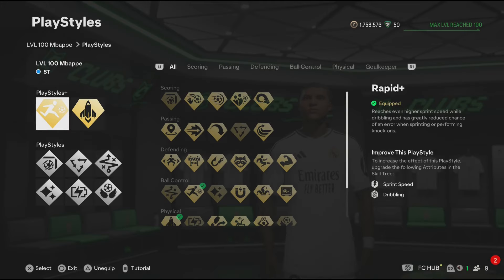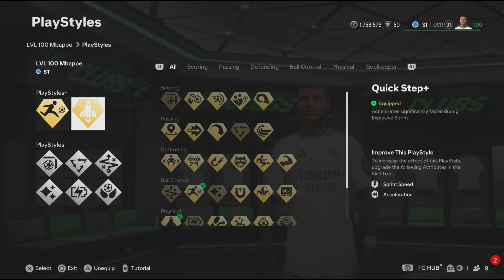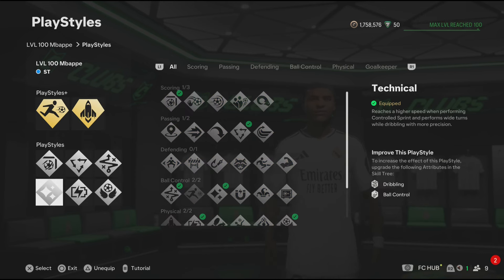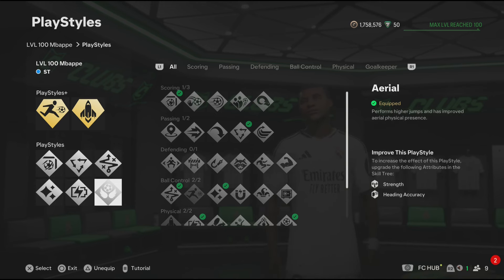Now for the play styles. The play styles I feel like Mbappe should definitely have are: Rapid Plus, Quick Step Plus, Finesse Shot, Tiki Attacker, Technical, Flare, Relentless, and Aerial. Now the play styles are done.